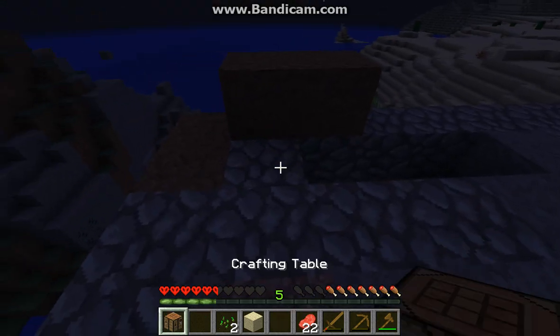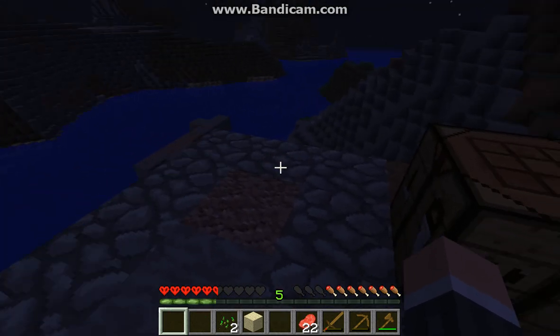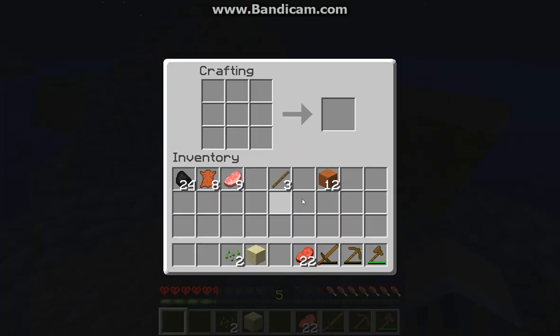We're going to put a crafting table here because this is going to be the wall. We're going to get some stone, but I need to cook my food. It's going to get a chest. A door we could get, but we don't need one.